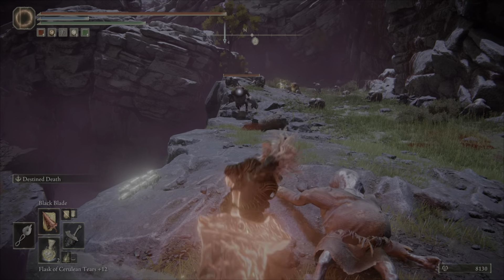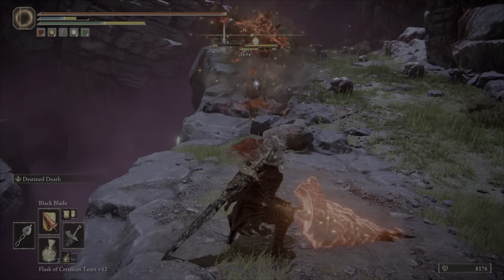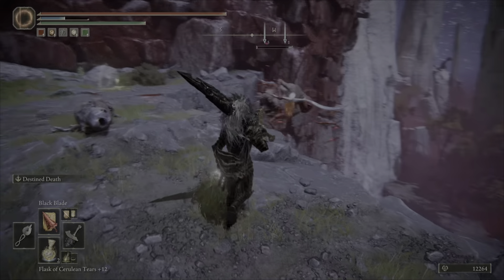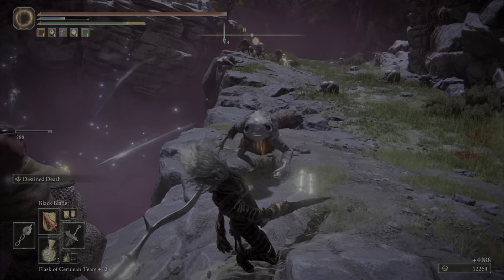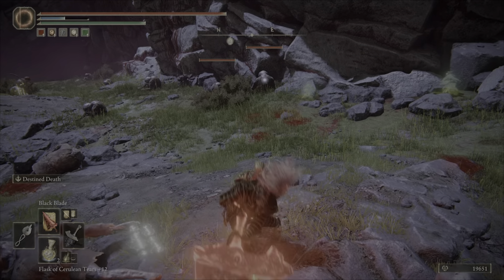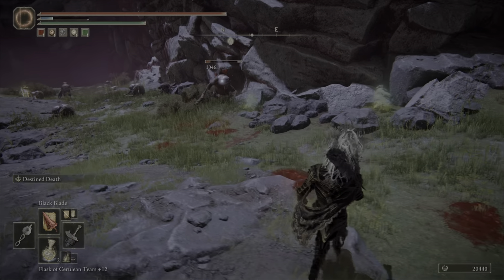As you can see, because of its boost, it does 1,000 — well, on a normal Albinoric it does 1,046 damage. That's because of the boost of the seal I have on.